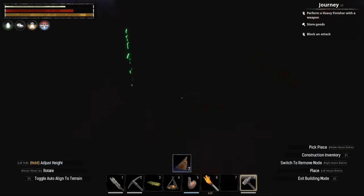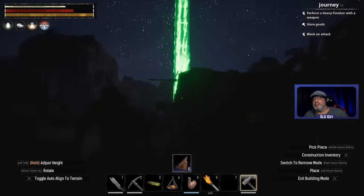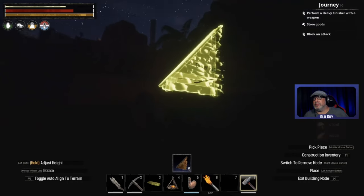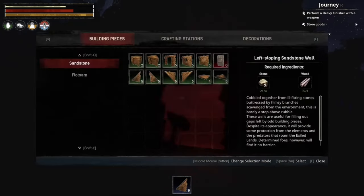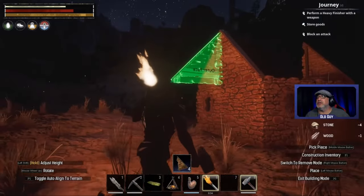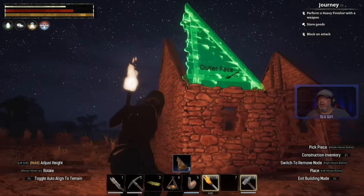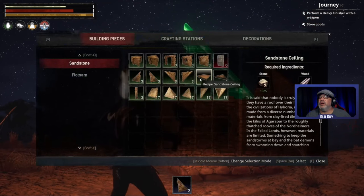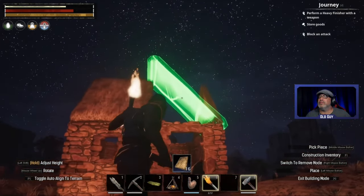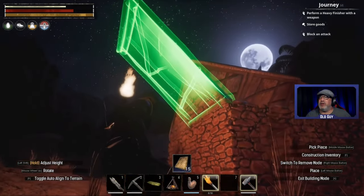Very cool, spread this. There we are, very cool. I like the building so far - we have that slope roof, perfect. I like the scroll wheel on this, it's a lot easier to snap into place than in Ark.